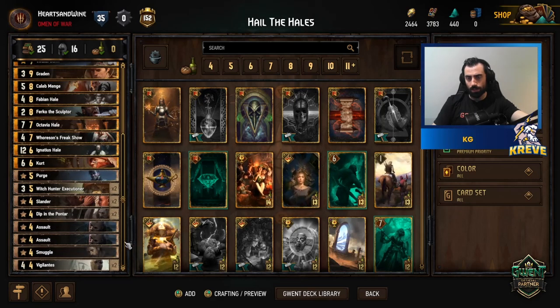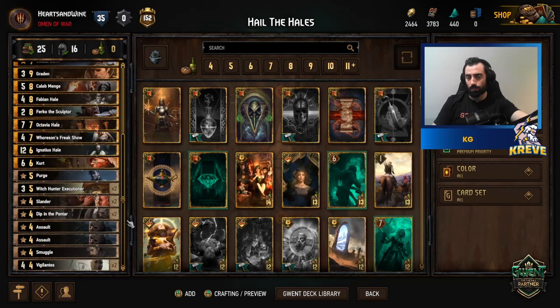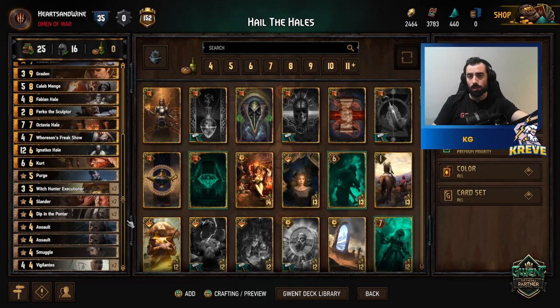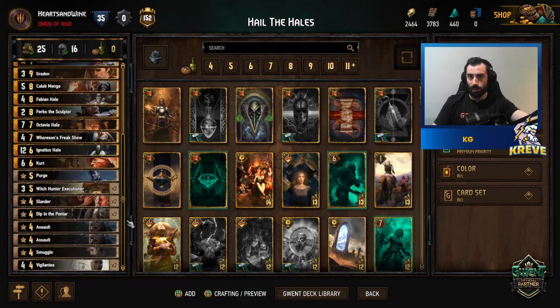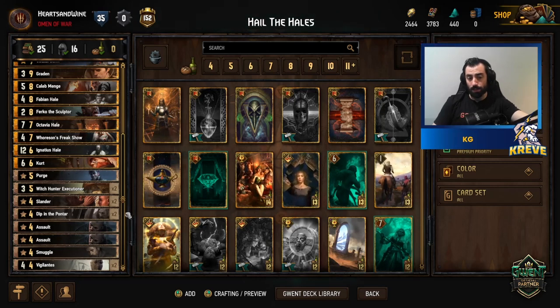The deck revolves around the bounty archetype. We place bounties on our opponent's units, and when we destroy a unit, we get coin value equal to the base power of the unit we destroyed. The way we profit is by destroying our opponent's units and playing out the bounty cards.